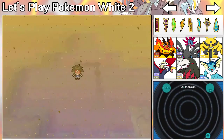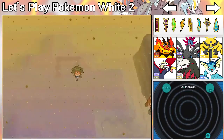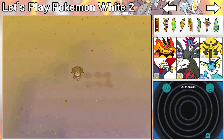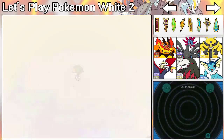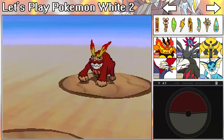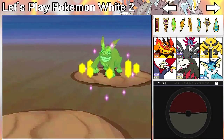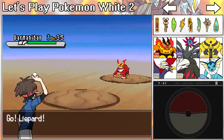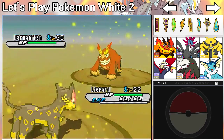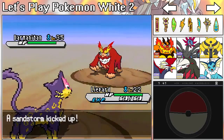Hopefully the first thing we'll see is Scraggy, because Scraggy is supposed to be here along with Darumaka, Darmanitan, and Sigilyph. Right out the gate we just see N's Darmanitan. Like honestly, I wasn't even expecting this — I was totally expecting something else.